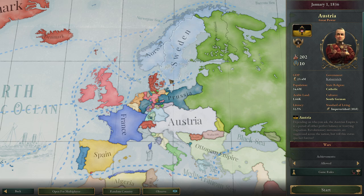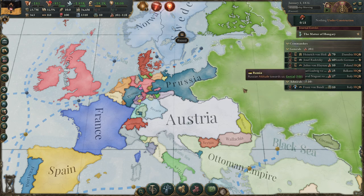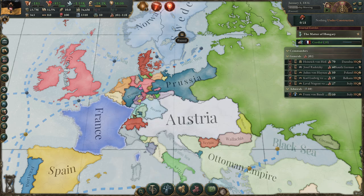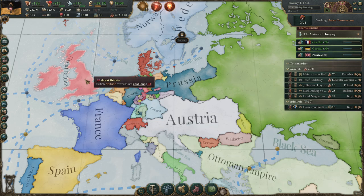So let's jump into the game and see if France and Russia are going to be happy with us. I had to restart the game two times before Russia became Genial and France liked us. We want to keep them happy, so we will start improving relations with them at the start of the game. You could also improve with Great Britain, but they are cautious, so most likely they're not going to help you.